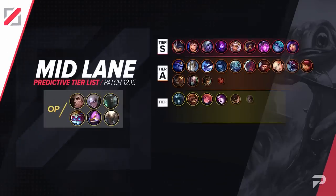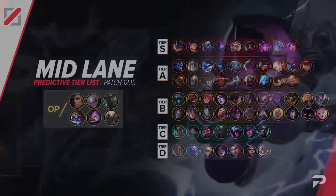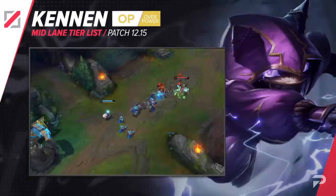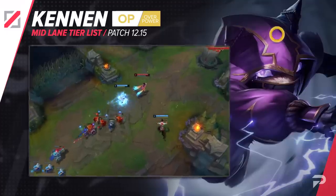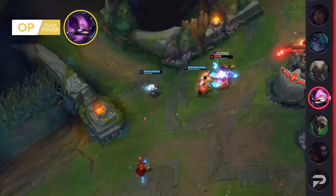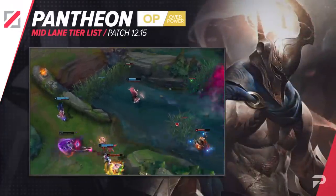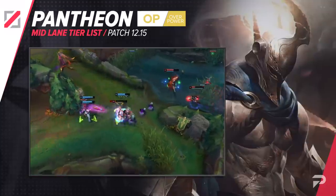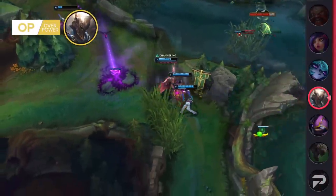Now here's our mid lane tier list. Kennen gets moved up to the OP tier this patch. We've talked about him multiple times in our other meta videos about how Kennen is really slept on as a mid laner — so many people try to make him work top, but he gets rolled by pretty much all meta champions there. Riot is trying to buff him to remedy that, but they're also going to be making him an even more disgusting mid laner. He may end up being the best champion in this role for this patch. Pantheon gets promoted to the OP tier as well. Like with top lane, he's a great pick if you just want to neutralize any laner — ranged, melee, assassin, mage. Pantheon just wins about every single matchup with his high damage and easy-to-execute combos.